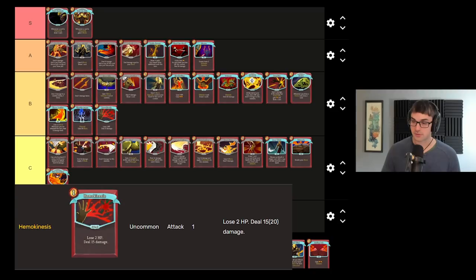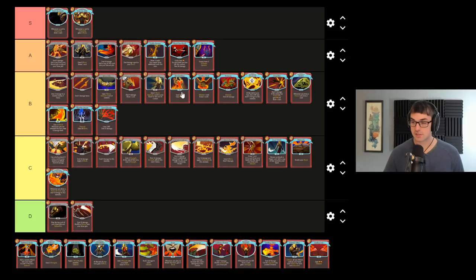Hemokinesis is probably also in the B tier for me. Hemokinesis is extremely efficient damage. It does come with a small hit point price, but just like Bloodletting, often because you're able to deal so much damage with the card it means that you've saved energy that you can spend on making up for the hit point deficit somehow.